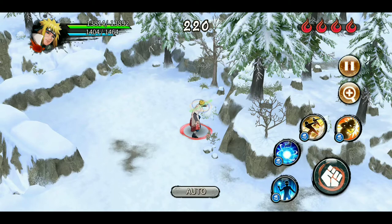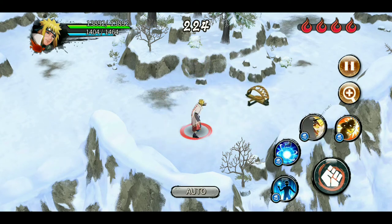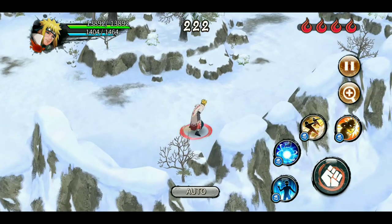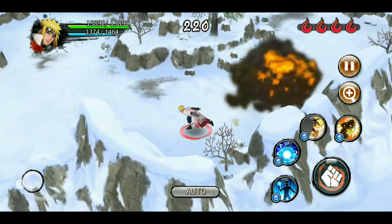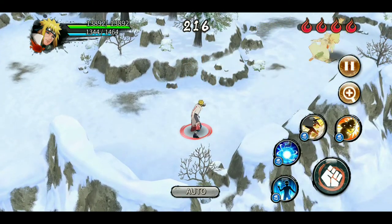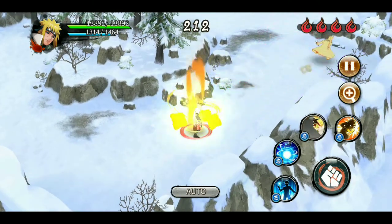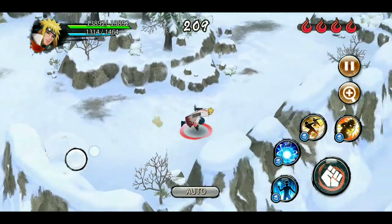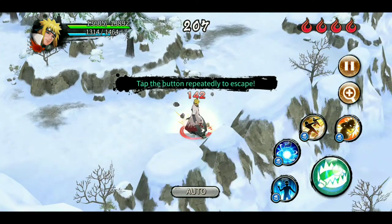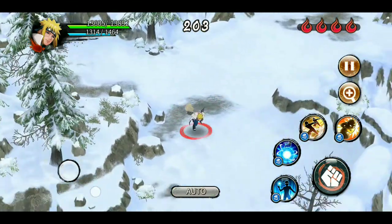Another bad thing about Edo Minato's trap clearing jutsu is that as soon as he gets stuck in a weird trap, the jutsu is over and your time as well as CP cost is wasted. Although his jutsu destroys walls if he encounters any, he gets stuck in beer traps. That's why he is at ninth position — they could have made him better.